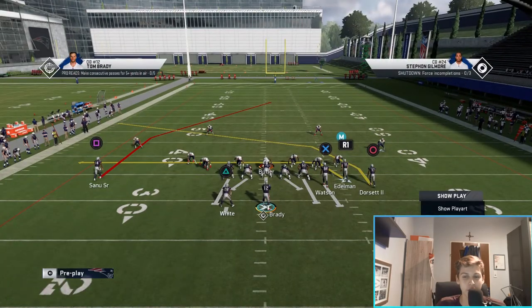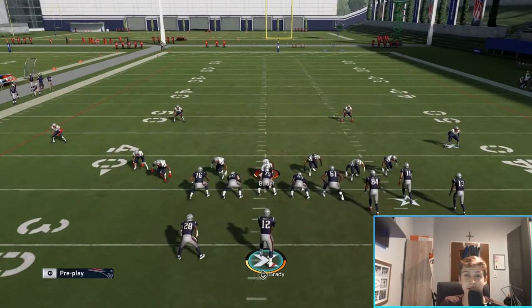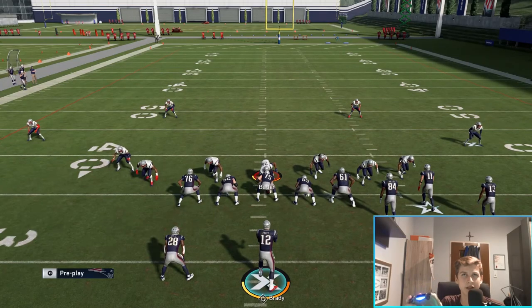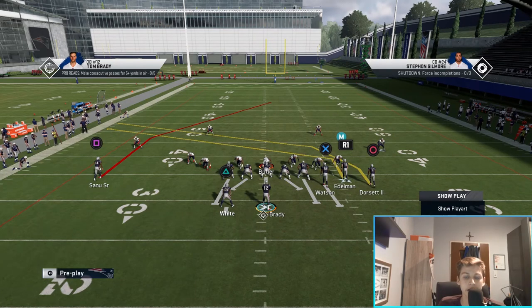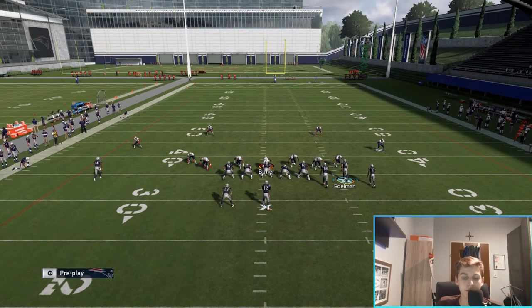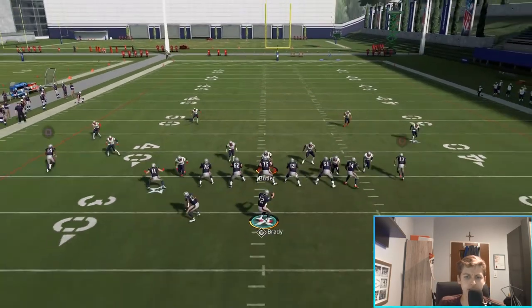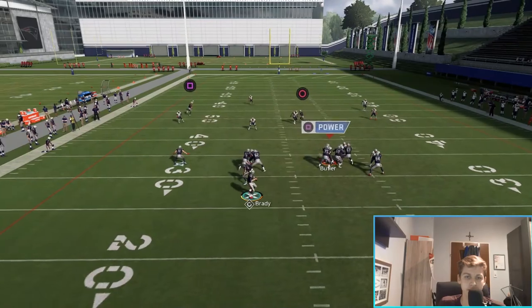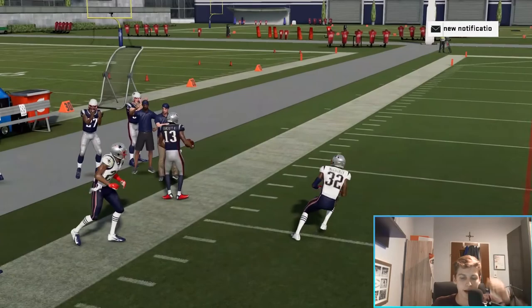All I'm going to do for this play is slant R1 - that's triangle, R1, then the right stick to the inside. That gives you this route. Then I would motion him across and we'll see the result.